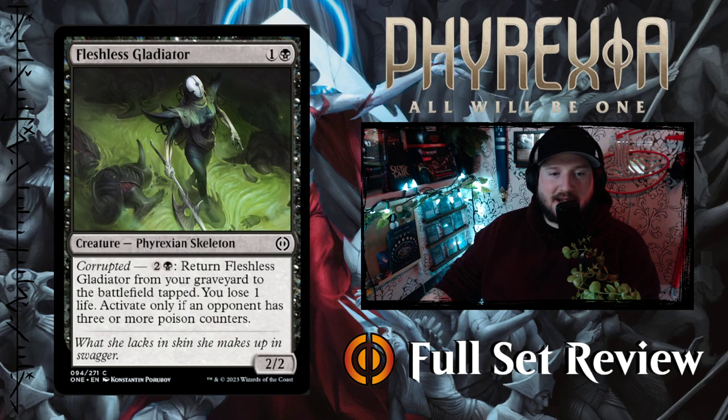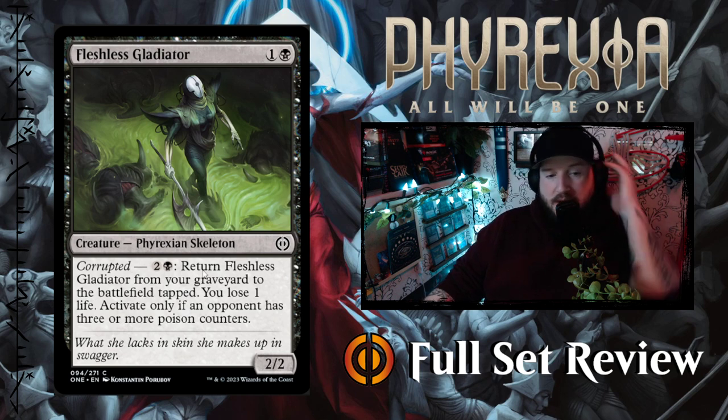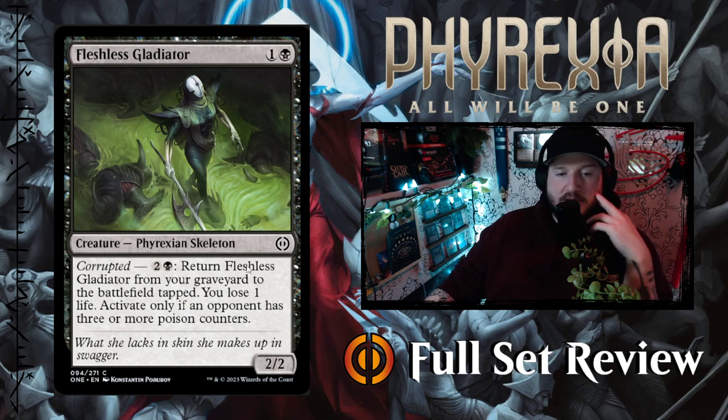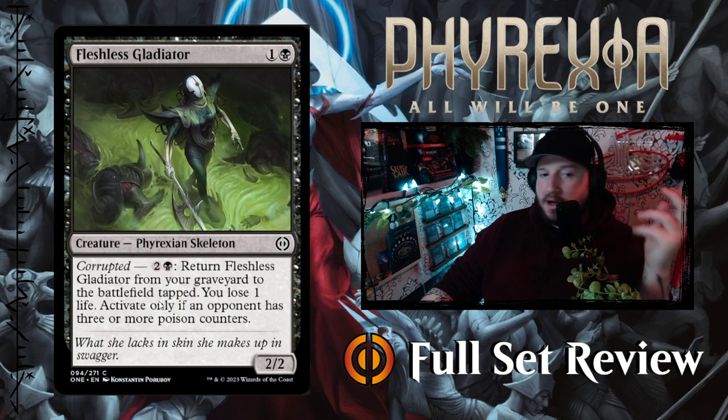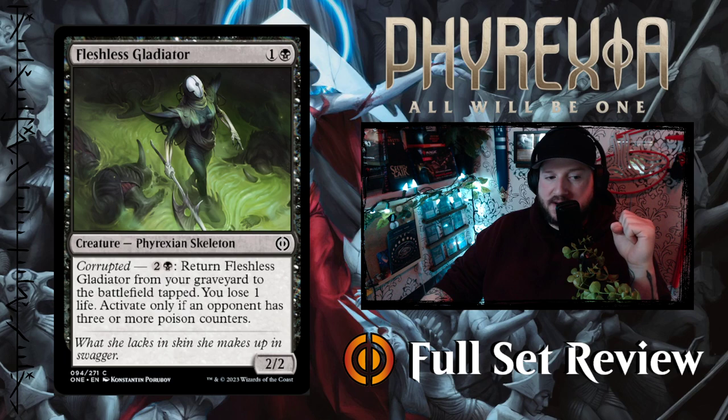Then we've got Fleshless Gladiator — one and a black for a 2/2 Phyrexian Skeleton with Corrupted. For two and a black, you can return Fleshless Gladiator from your graveyard to the battlefield tapped, and you lose one life — activate only if your opponent has three or more poison counters. There's a long history of Skeletons and Zombies that return from the graveyard, and this is just a new version of it. I like it.